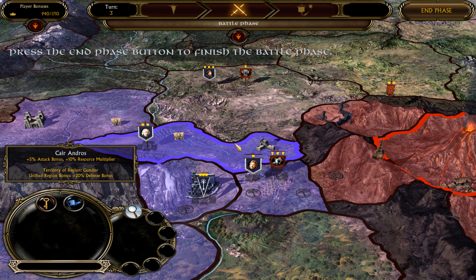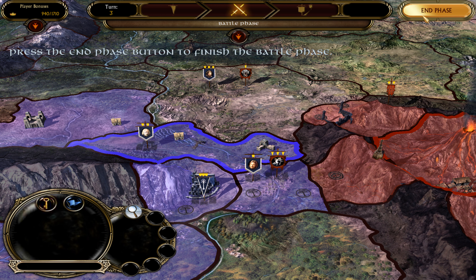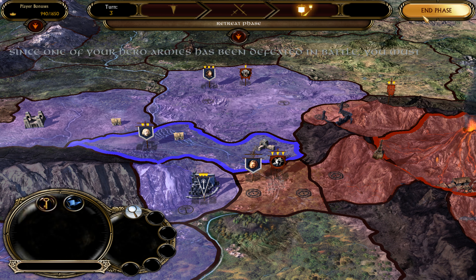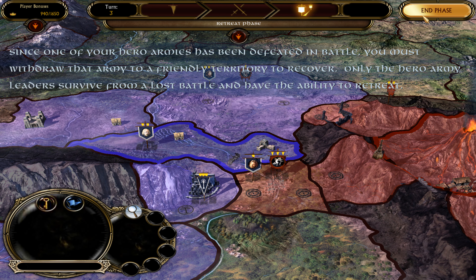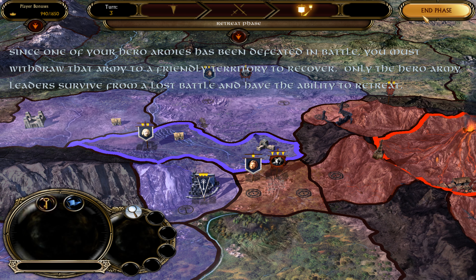Press the Auto-resolve button to fight the battle in Osgiliath. You lost this battle, but not the war — don't give up! During the battle phase, there may be multiple conflicts, and each conflict is resolved one at a time.